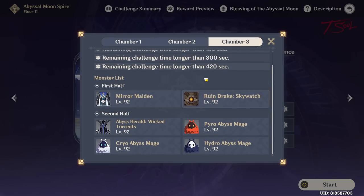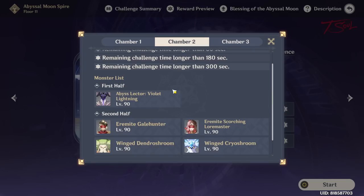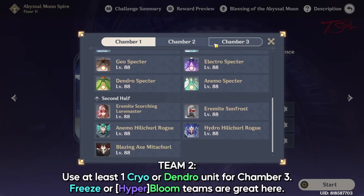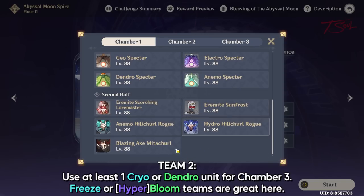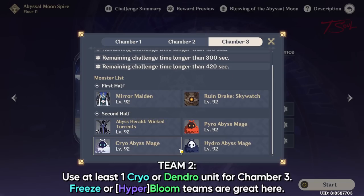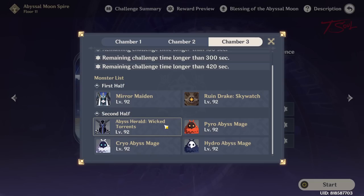No other elemental requirements for team 1, but anemo can help group up enemies and make things even easier. Team 2 should have either dendro or cryo. The best teams will be freeze or bloom teams, which can perfectly handle all three chambers. Chamber 1 and 2 don't have any elemental weakness except the little summons from the eremites, but those are weak anyway so it doesn't matter too much. You want dendro or cryo to take care of the two hydro heralds in chamber 3. For the smaller mages, the other elements in freeze or bloom will provide all the elemental type coverage needed to quickly break all the shields.